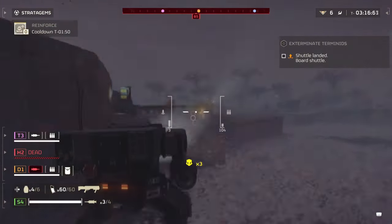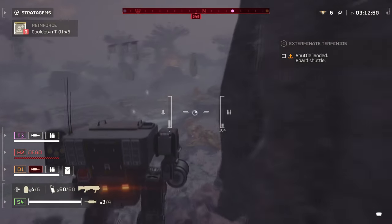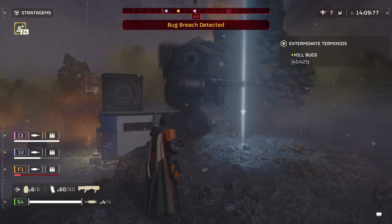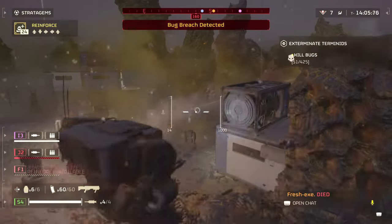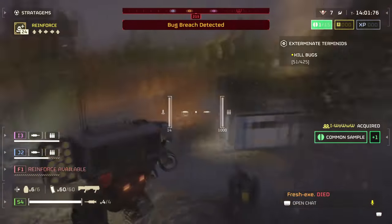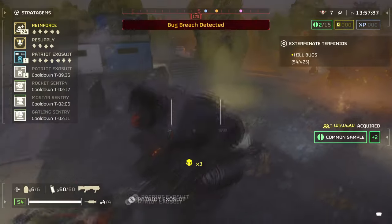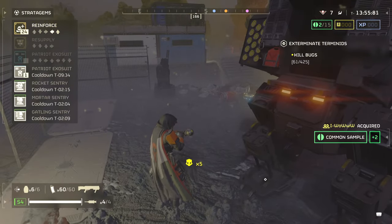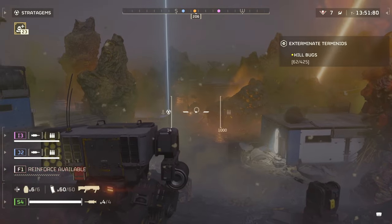With the Exosuit, it can deal with the threats as you protect the target and also protect your teammates who may need to restart it. Another example is when you need to evac and you have a 2-4 minute wait time until evac comes. Depending on your situation, you may need to call this down to defend the area until your evac comes, and this will ultimately save you time and stratagems that you may need for more important things. Basically, use this for dealing with hordes that push on a static location.